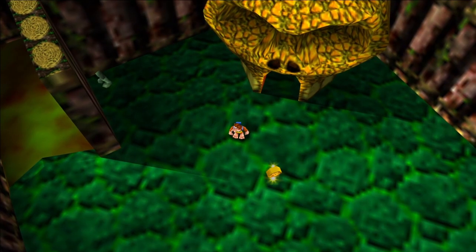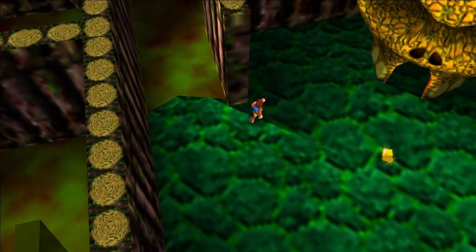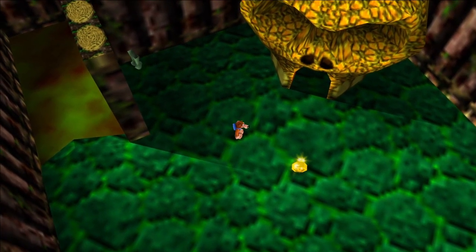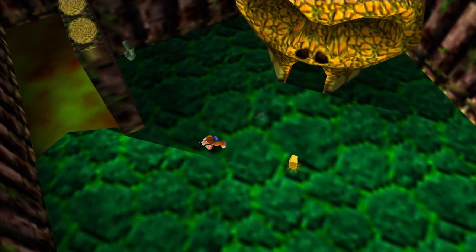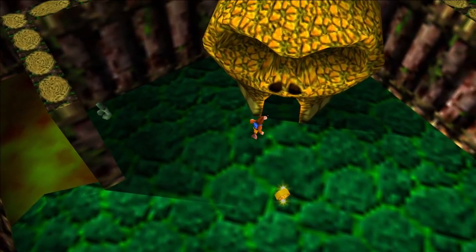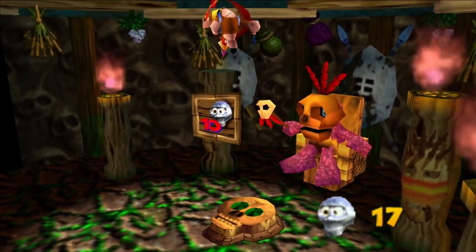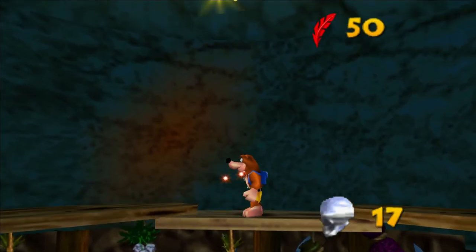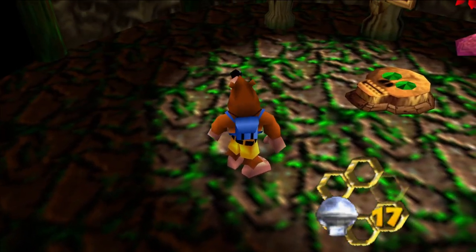Here we are in Bubble Gloop Swamp. You're going to want to make your way through the maze with the boots that Kazooie can get — you'll learn these in the level from Bottles near the beginning. Once you're up here, go inside Mumbo's Hut, because the honeycomb piece is at the very top. Get on one of these poles, jump across, and there's honeycomb piece number one.